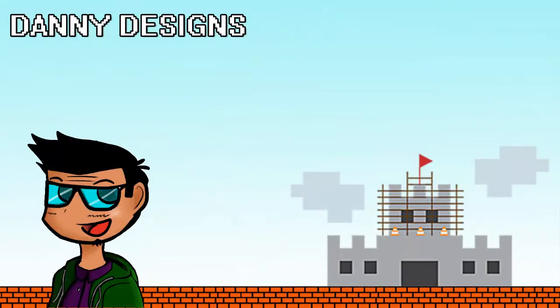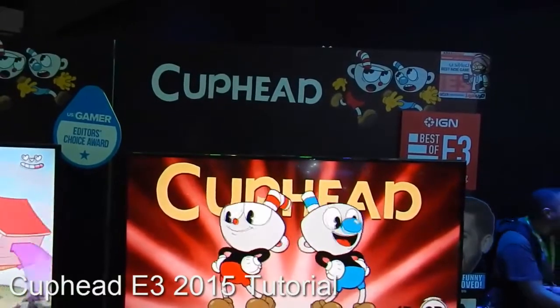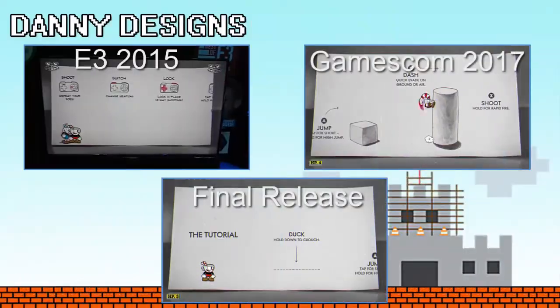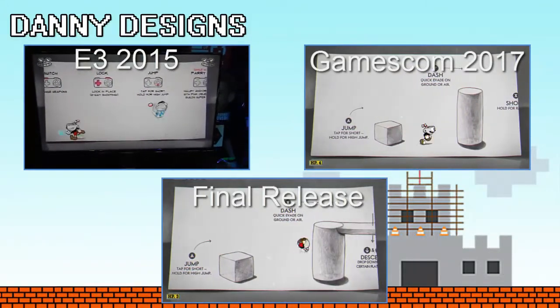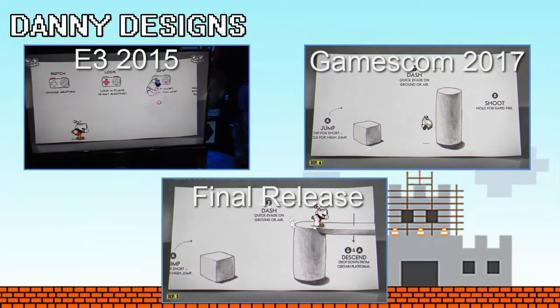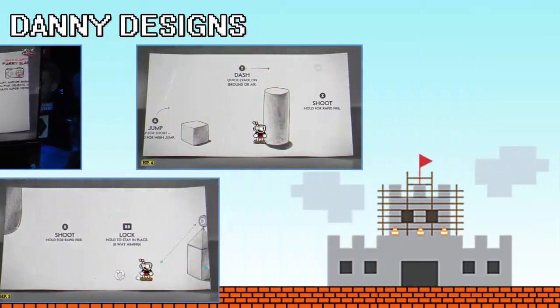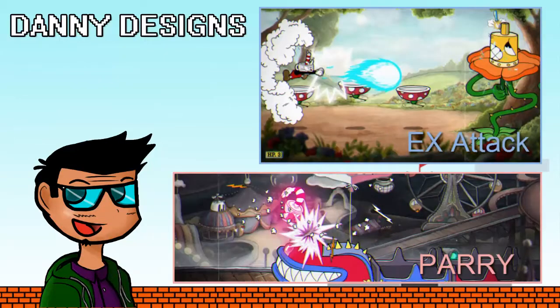I was able to pull up and find an original tutorial from 2015's E3. One thing you'll notice in all of these tutorials is that they don't really teach the player how and when to use their abilities. This leads me to believe that Cuphead has kind of struggled with teaching the basic game mechanics. There are a few things I want to focus on that the current tutorial does not teach the player: the EX attack and the parry — those are the ones that people don't necessarily seem to understand.